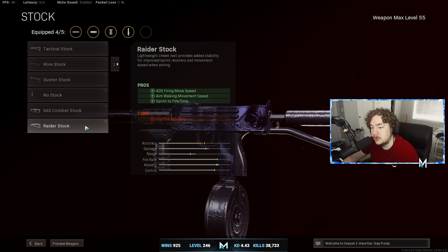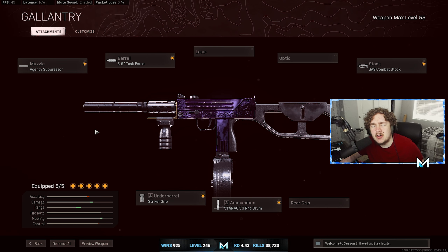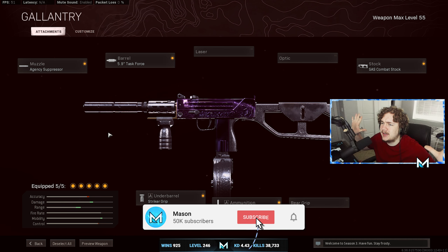For the underbarrel, I'm going to put on the Striker Grip. A lot of people ask me why I use the Striker Grip — it's because the movement speed on this gun is so nice with it. That's honestly the only reason I use this grip; otherwise I'd put on the Field Agent Grip. Of course, also slapping on the 53 Round Drum.